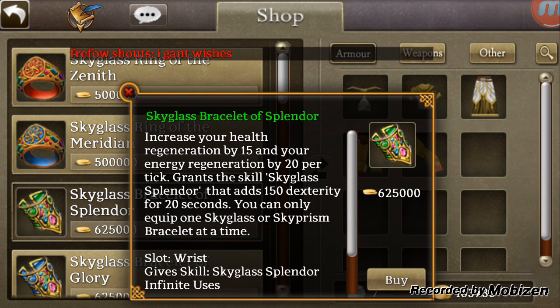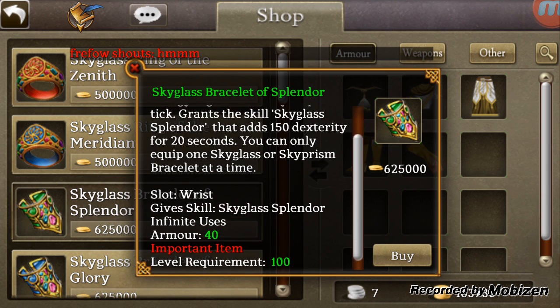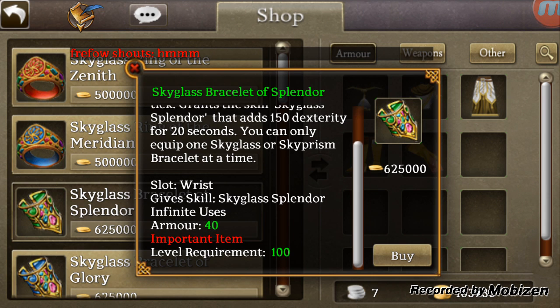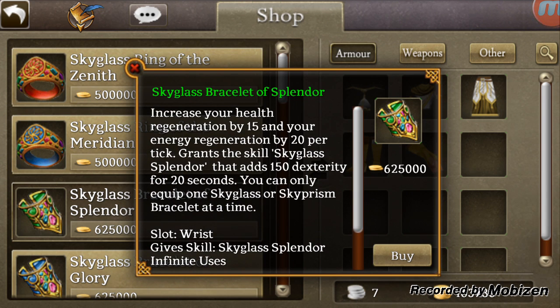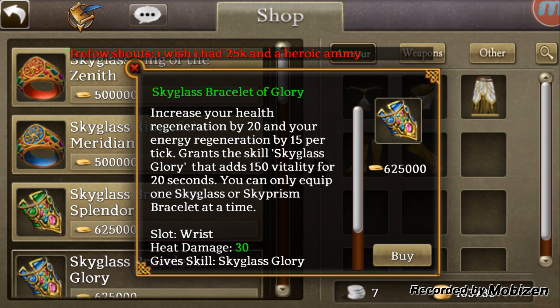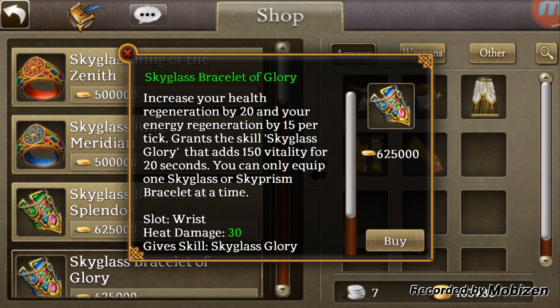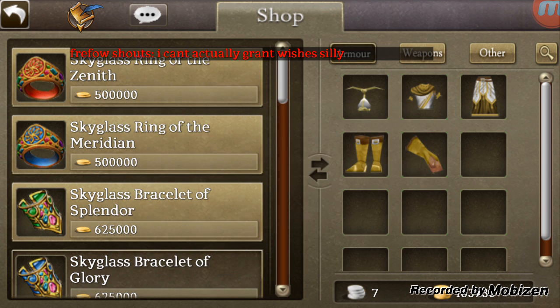Then we have the bracelets. They've done something interesting here where the skill grants 150 dexterity — they have one for each stat for 20 seconds, and this adds armor with the dexterity. It's a stat point for 20 seconds; I haven't seen a stat point adding skill to this point. Here we have the vitality and heat damage one. The energy and health regen will be a little different — you'll notice one is 20 and one is 15 depending on which one it is.